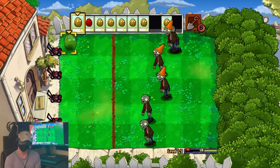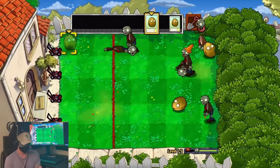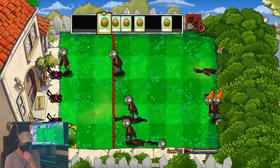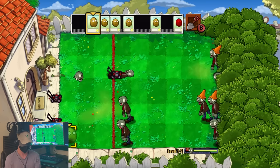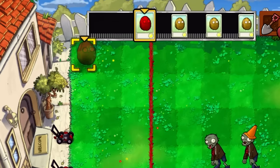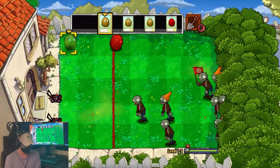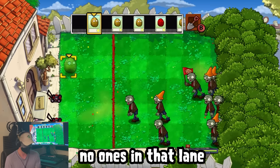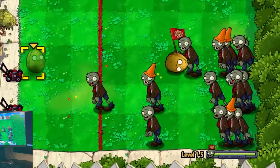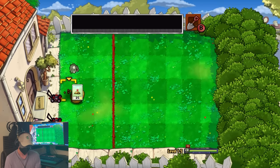However, this strategy isn't foolproof. I can only ever build up enough walnuts to attack every lane twice at a time, so if I'm ever expected to attack a lane three times, they'll be able to sneak through. Luckily I can use this to my advantage, as lawnmowers don't just clear a lane but also ensure no zombies will spawn on that lane for a couple waves after. Since I heard some lawnmowers go off right before the final wave, I was able to find out which lanes got destroyed by figuring out which lanes didn't have zombies, and from there I could focus my attention on just three lanes — which is much more manageable than all five — allowing me to clear this fifth level and move on.